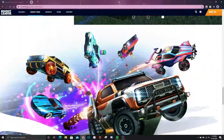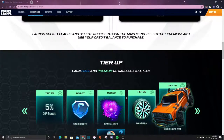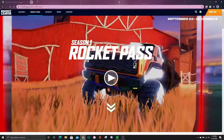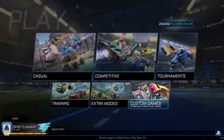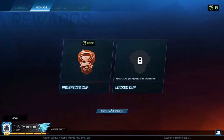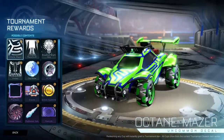Alright, that's all of the Rocket Pass items. Now let's hop over into Rocket League and check out all of the tournament items. Here we are — go to Tournaments, then Rewards, then select Preview Rewards. Unlike before, now we can actually see what they look like on a car.